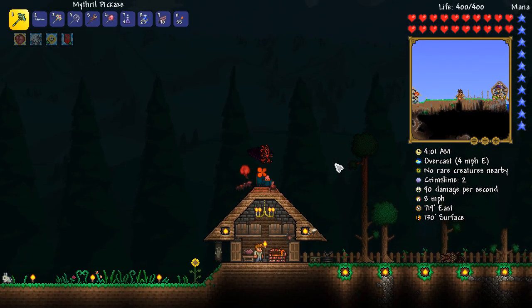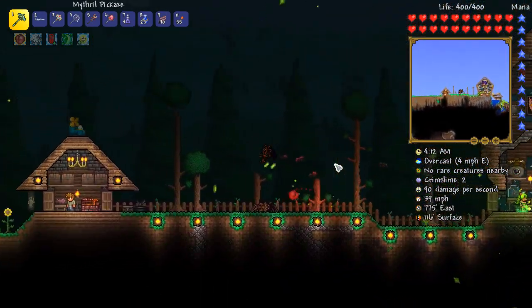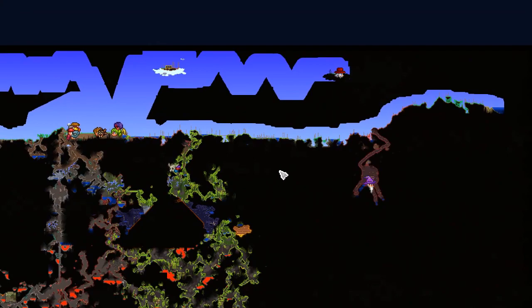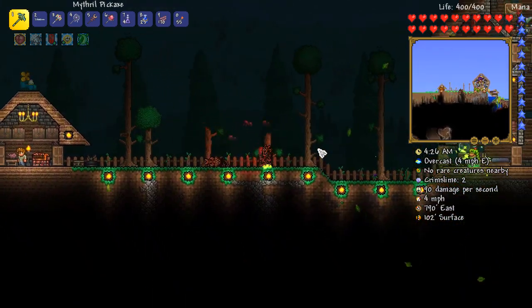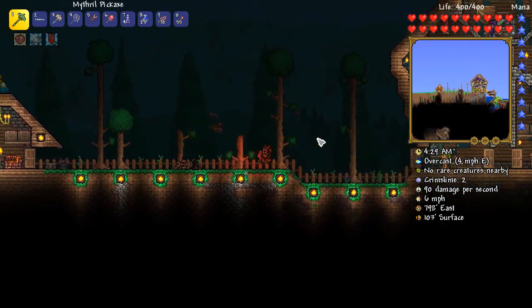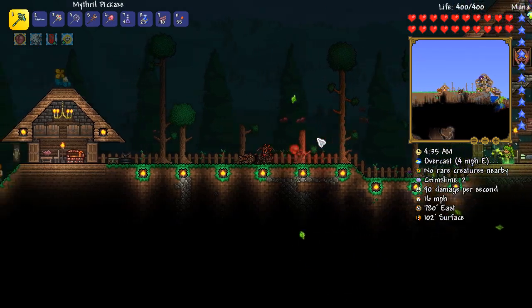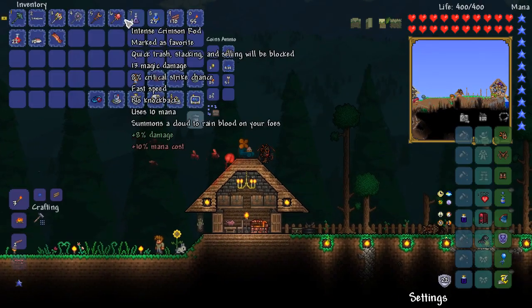Hello everyone, my name is PirateGibi and welcome back to another episode of my Terraria Summoner playthrough. We are back today my friends, thank you so much once again for the amount of support you've shown for this series. Today we have three main goals: first, going back down to hell and taking down the Wall of Flesh a couple more times. Second, going to the ocean and farming out some pirate maps, and hopefully taking down the pirate invasion to perhaps get a pirate staff. Third, getting the Nimbus Rod when it rains.